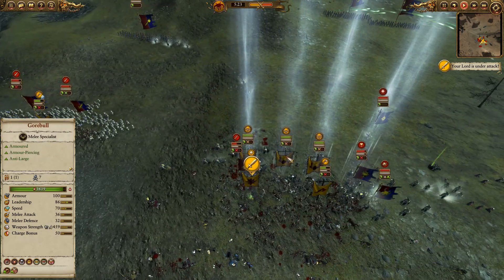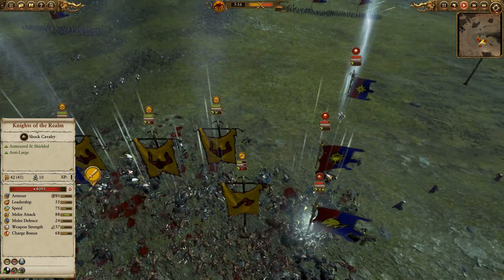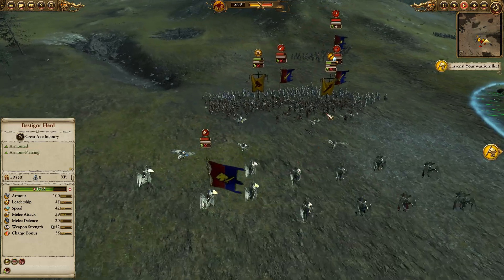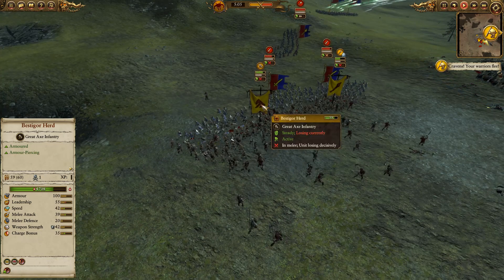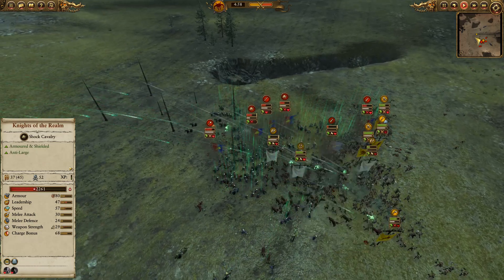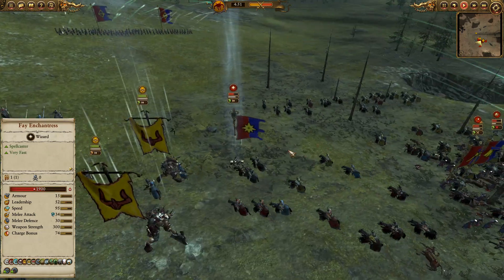These Gore Bulls are just doing absolute work on these Foot Squires — their high armor piercing damage is just chomping through any armor these Foot Squires might have, and any Knights of the Realm that get too close are just going to be decimated. Over here he's trying to get some advantageous rear charges with his Pegasus Knights, but choosing to pull them out because of the Ungor Spearmen having that anti-large bonus and the Bestigors having quite high armor piercing values themselves. And you can see my units being routed off the field due to the high infantry blob and concentrated fire from the Peasant Bowmen in the back.